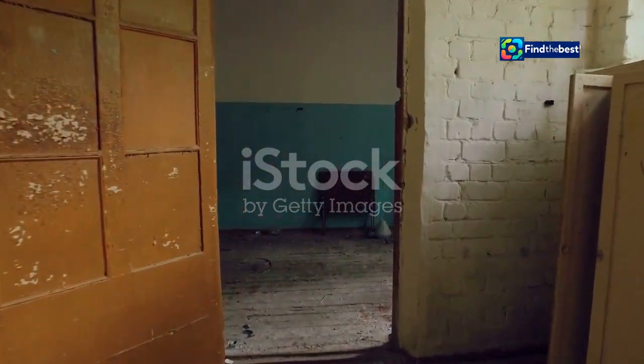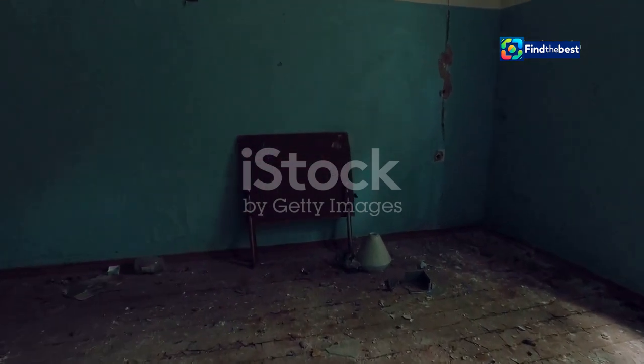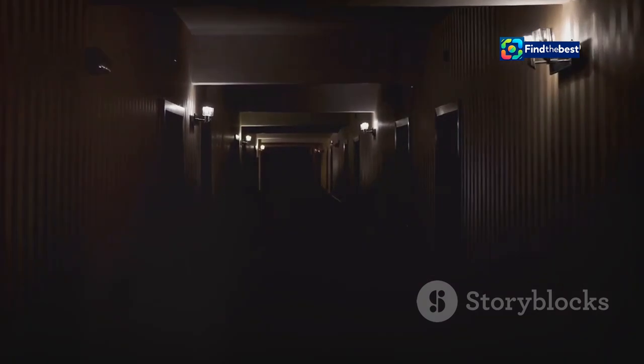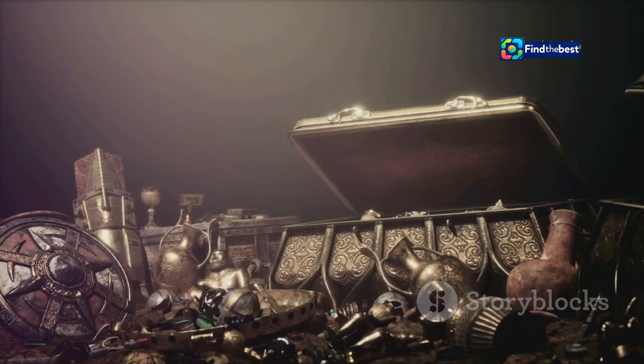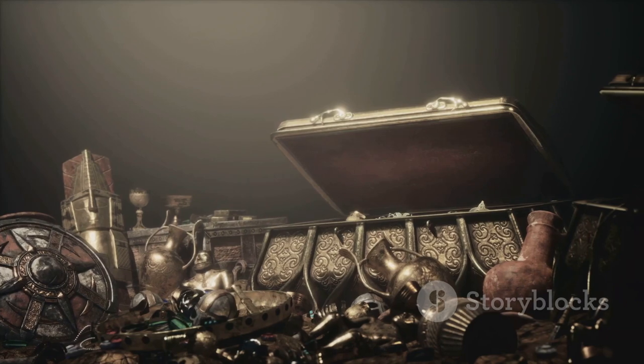Our first stop is room 307. This room holds many secrets and is crucial for our journey. As we step inside, the eerie atmosphere immediately sets the tone for the challenges ahead. The dim lighting and the unsettling silence make it clear that this is no ordinary room. This is where we begin our hunt for the clock hands. The room is filled with various items and clues that will aid us in our quest. It's important to search every corner and examine every detail. The clock hands are essential for progressing further in the game, so we can't afford to miss anything.